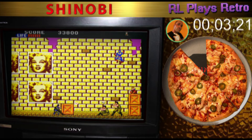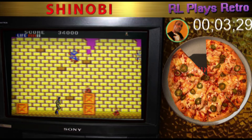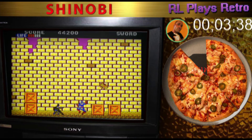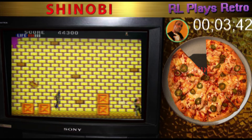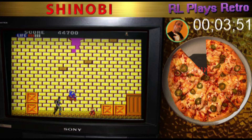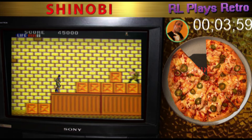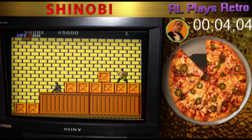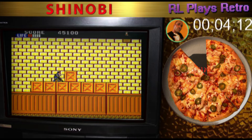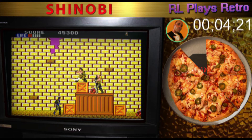Is that Spider-Man in there? This game is really interesting. It has to be a superhero — there's Spider-Man in the game! How did Spider-Man get into this game? It looks like Spider-Man meets Captain America in the color scheme. I think Sega had the rights to Spider-Man — that must be the reasoning why Spider-Man is in this game attacking me. Apparently Spider-Man and superheroes do not like ninjas.